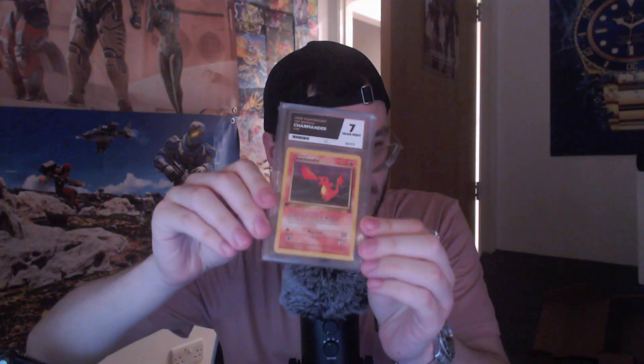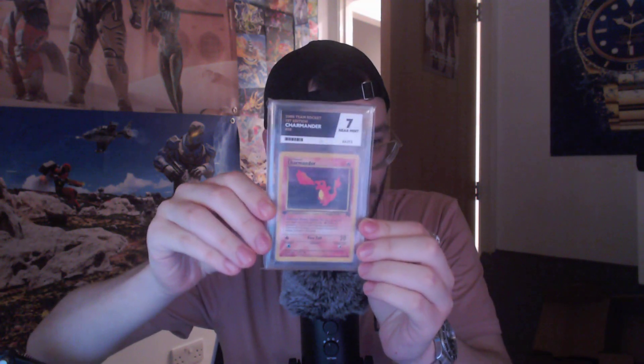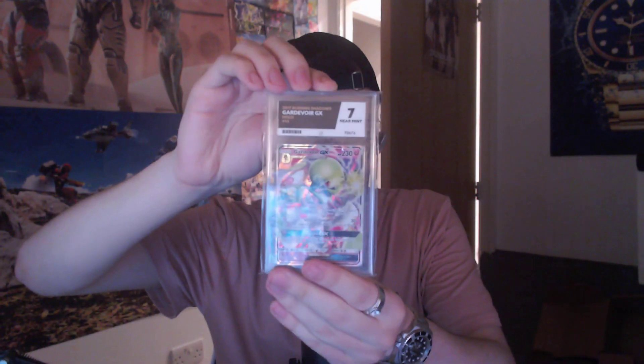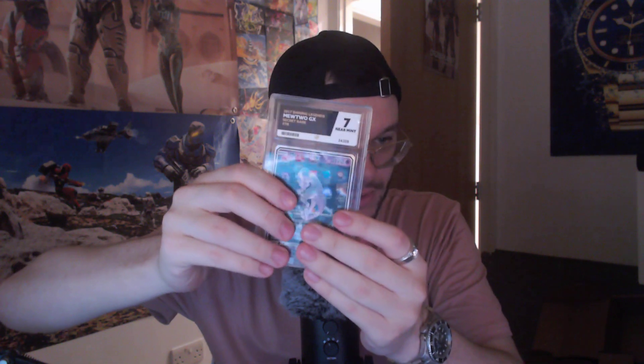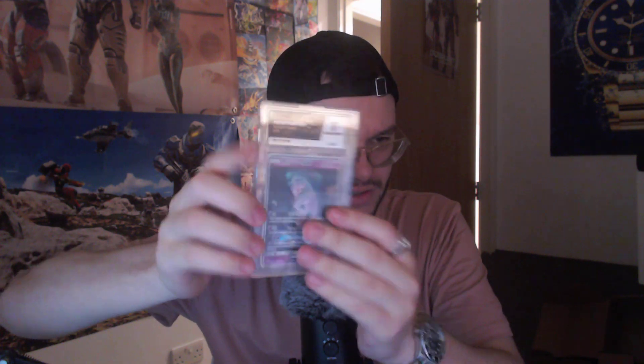We'll start off with some low grades and work our way up. First thing we've got — we actually have two of these — a graded seven near mint Charmander from 2000, Team Rocket Charmander. I'm gonna speed through because there's a lot. Here we've got another seven, a Gardevoir EX. We've got another seven — Mewtwo GX from Shining Legends. And we've got an Evolutions Charizard, grade seven.